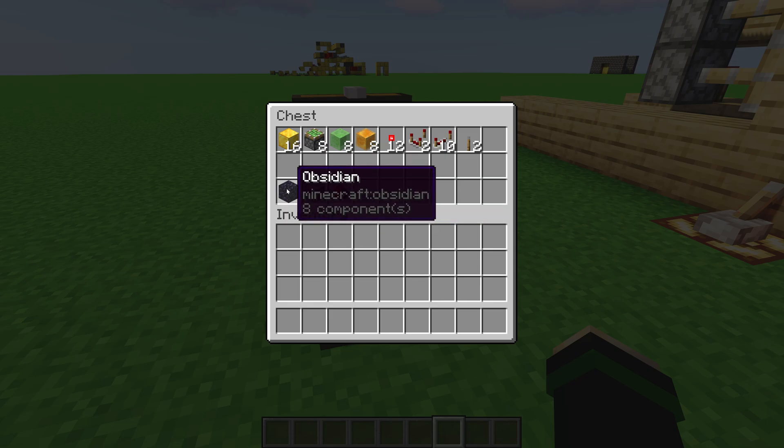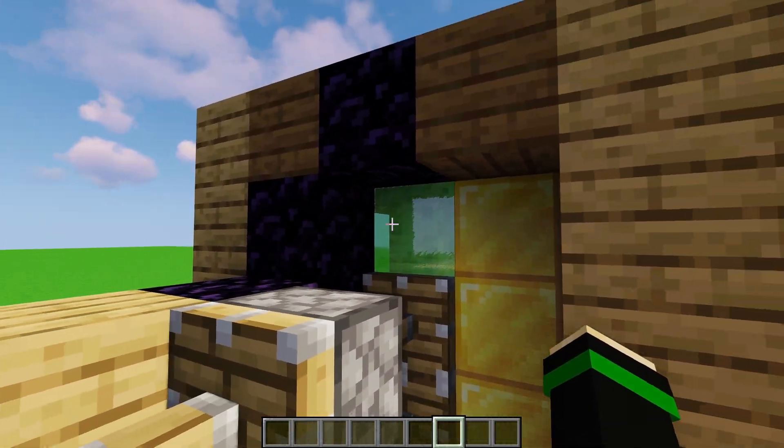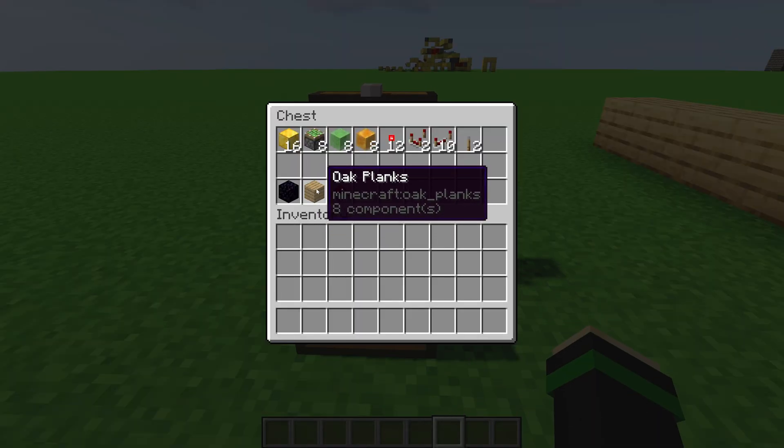You're going to need some sort of non-stick block — a non-stick block is a block that does not stick to the slime or honey blocks when they're gliding through. And you're also going to need some sort of opaque block, because we use the opaque block's redstone properties for some areas.